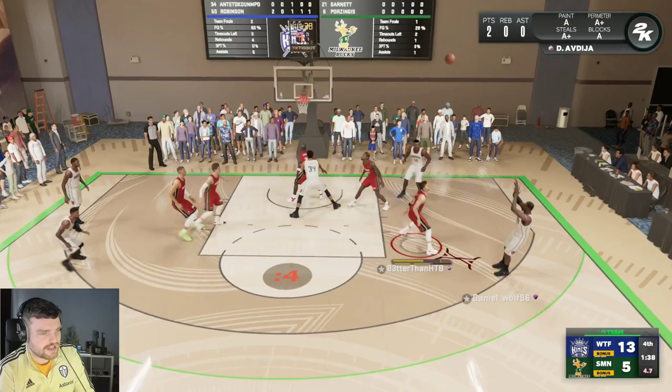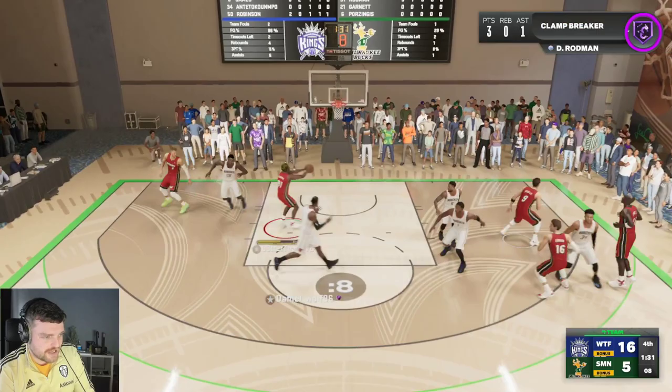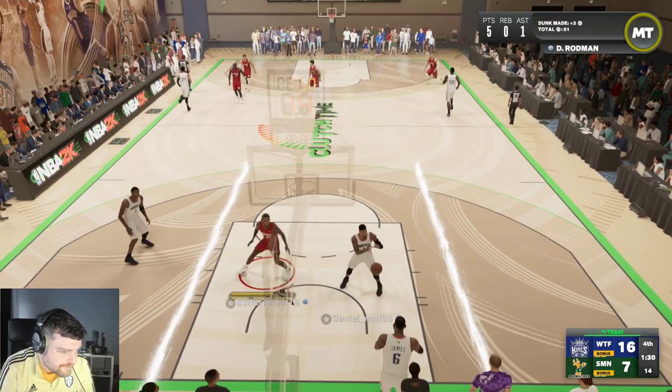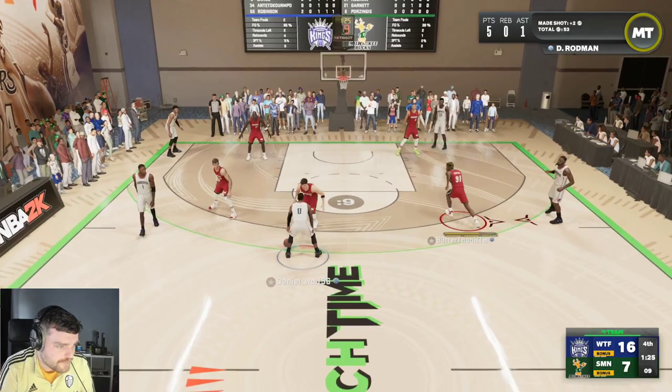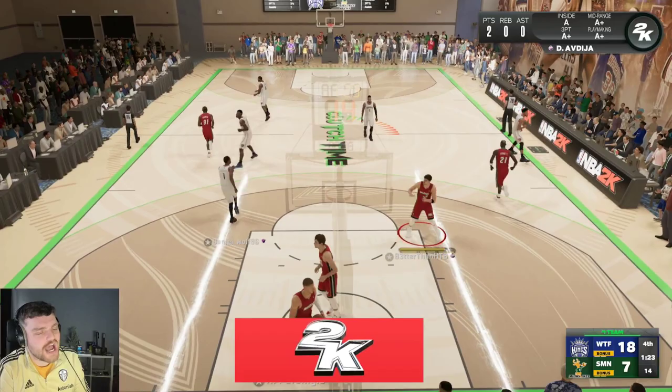It was looking good when Rodman got that steal early in the game, but that's just bad defense. Here we go, down by 11. Dennis Rodman offers zilch on offense - like if there's a less than zero, that is what Dennis Rodman offers on offense. Why are you triangle cutting me? You have the best team in the game - you have Tracy McGrady, who hasn't curled once, but you're triangle cutting me the entire game.